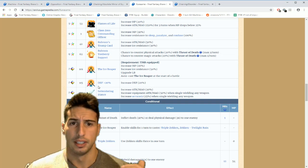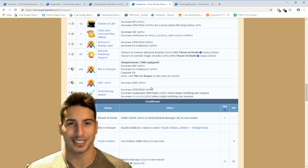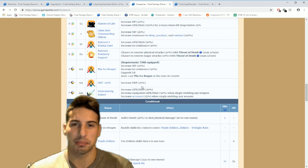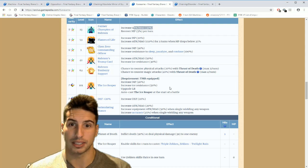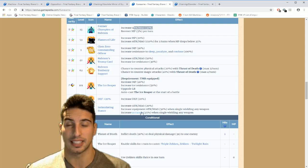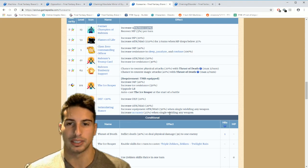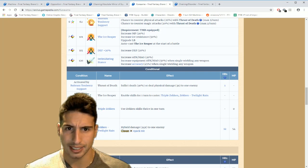At level 115 he gets defense 20 percent, and at level 120 Intimidating Stance increases attack and magic by 20 percent. So 30 here, 50 here, and an extra 20 here — he's at 100 of extra attack and magic. Increase equipment attack and magic by 50 when single wielding any weapon, and increase accuracy by 25 when single wielding. Kurosame, you're one destructive beast.